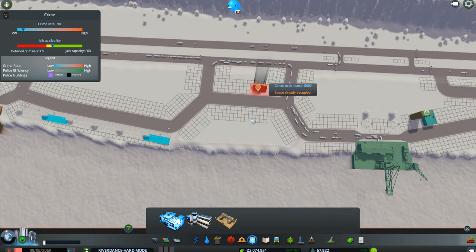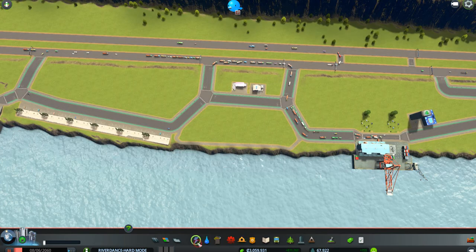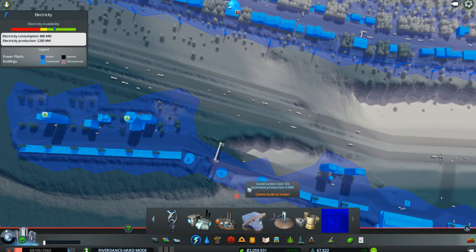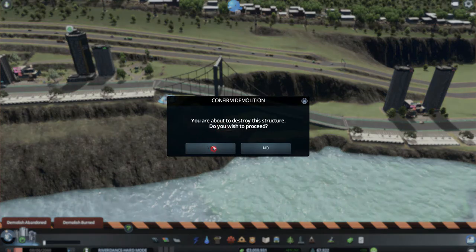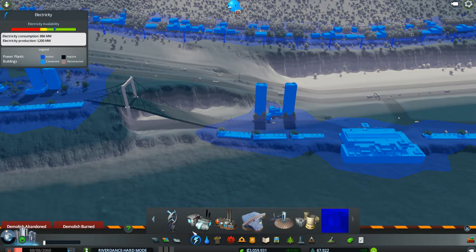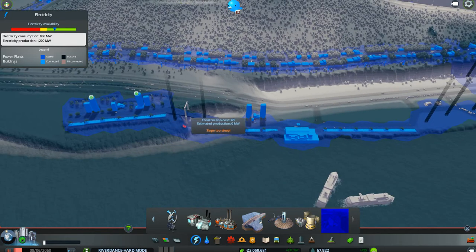Police department, fire department — you've got to have those to keep the two ports from burning up. And they should — see, they're getting electricity from these new little electric things. I'm going to take these guys out right here. I'm going to remove them. They're beautiful, but they need to go someplace where they're supposed to be just beautiful. For electricity to get from here to here, I'm just going to use my little electric underground goodie here. And that connects it together.